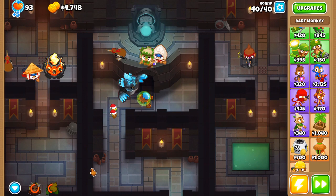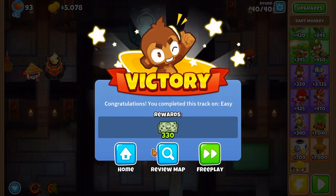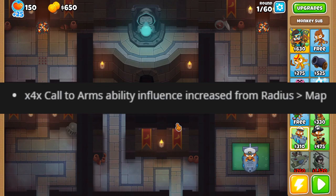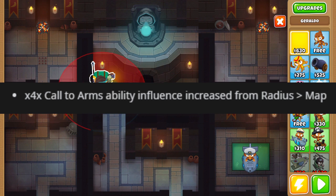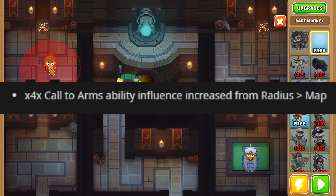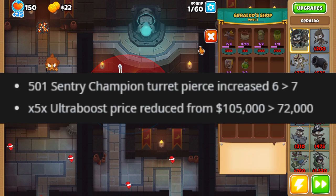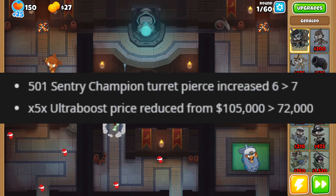Carpet of Spikes is getting MOAB damage going up by 1 for the passive attack and the ability, to encourage people to get the tier 5 instead of spamming tier 4s. The Call to Arms village ability is getting a great quality of life change - instead of only influencing monkeys within the radius, it now has full map range, just like Homeland Defense.